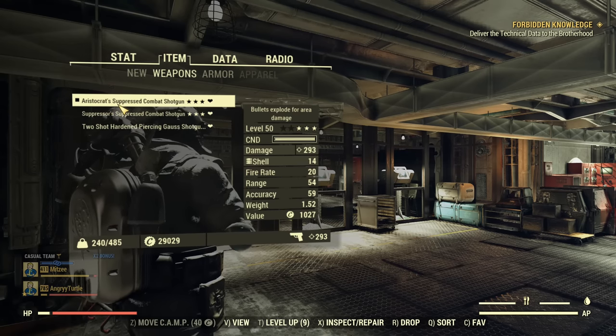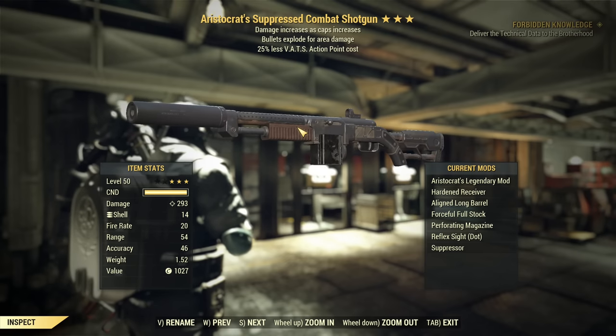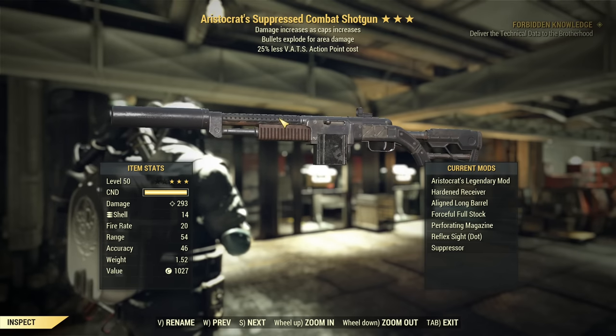About our gear: I recommend a combat shotgun in your arsenal — any combat shotgun. What you're looking for on the combat shotgun is any useful prefix. I have Aristocrats here with a perfect roll, but whatever you get is useful. Explosive bullets are good. Alternatively, VATS hit chance is great as well, and less AP cost — that's one of the most important ones. Even if you have bad first and second star but you have less AP cost, that's still good.